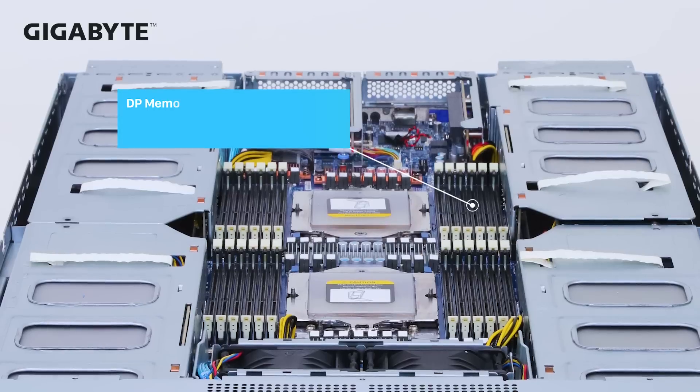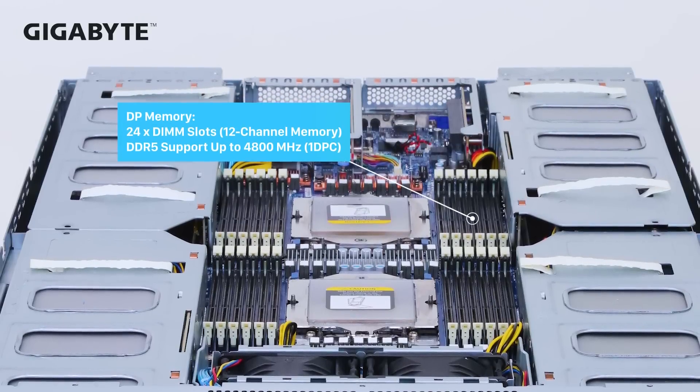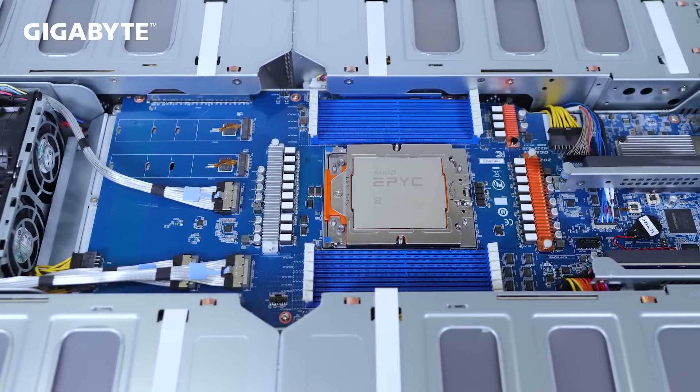In both cases, for DDR5 memory, we will have 1 DIMM per channel — 24 DIMMs for a dual-socket design and 12 for single-socket. This allows all SKUs to achieve the highest possible memory speed.